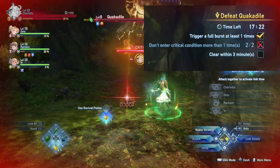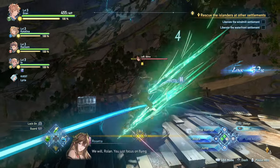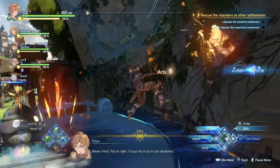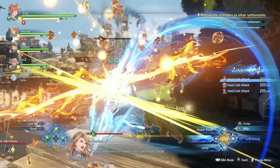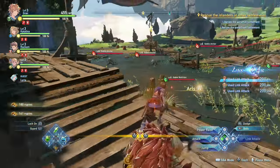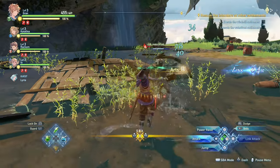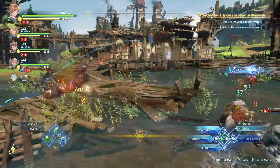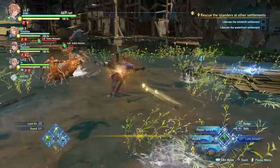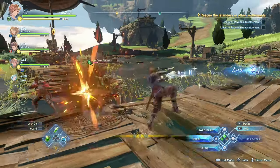Each character has basic attacks and their character ability, which are mapped to square and triangle respectively. Basic attacks are used as part of character-specific combo strings, charged attacks, or timed attacks, so be sure to check your character sheet to understand how they work. The character ability changes based on the character's specific mechanics — with Gran it's kind of a combo finisher that can also be used as a charged attack; with Charlotta it is both a parry and an aerial gap closer; with Narmaya it's a stance changer; with Zeta it's a parry encounter move; and with Rackham it's a charged attack linked to his heat gauge. The main takeaway is that depending on the character you're playing, you will get a different gameplay experience, which brings some much needed variety.